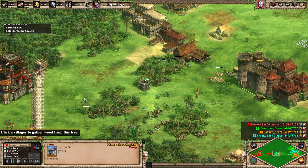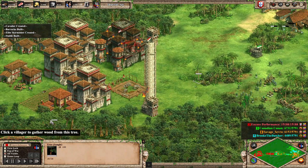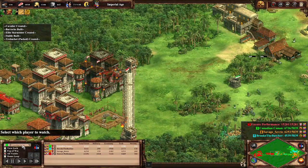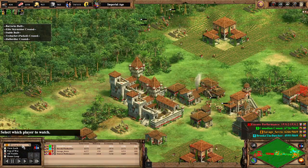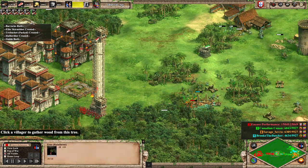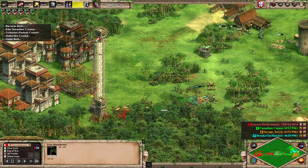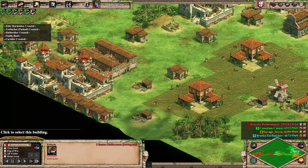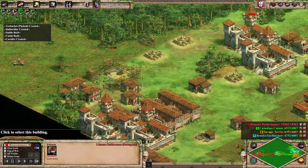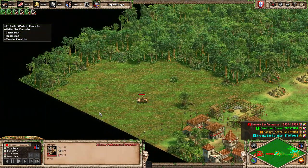Coming up — is anybody building anything? Yes, now I am. Thirty Cavaliers, but as you can see our pop is really starting to fill up as we have not four but five Feitorias. Clearing some space here with an onager. I want to really start pumping out some trash as I can easily afford it, grabbing some hand cannoneers as well. We just got our unique tech which will make them 100% accurate.